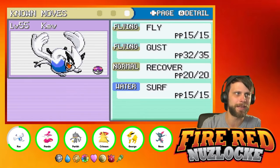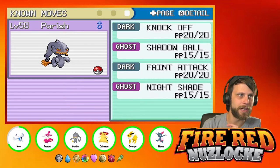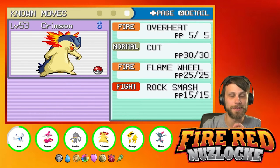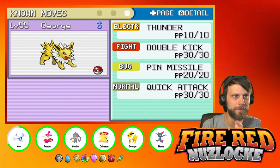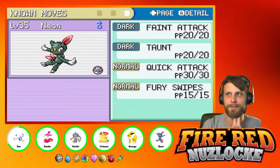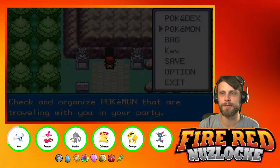Let's take a quick peek at our team - not much has changed since the last episode. We've got Kev level 55 with Fly, Gust, Recover, and Surf. Panda with Strength, Hidden Power Dragon, Psychic, and Brick Break. Perish level 58 with Knockoff, Shadow Ball, Faint Attack, and Night Shade. Crimson did some amazing work in the last episode against our rival with Overheat, Cut, Flame Wheel, and Rock Smash. George level 55 with Thunder, Double Kick, Pin Missile, and Quick Attack. And then Neon level 35, still getting some levels, with Faint Attack, Taunt, Quick Attack, and Fury Swipes.